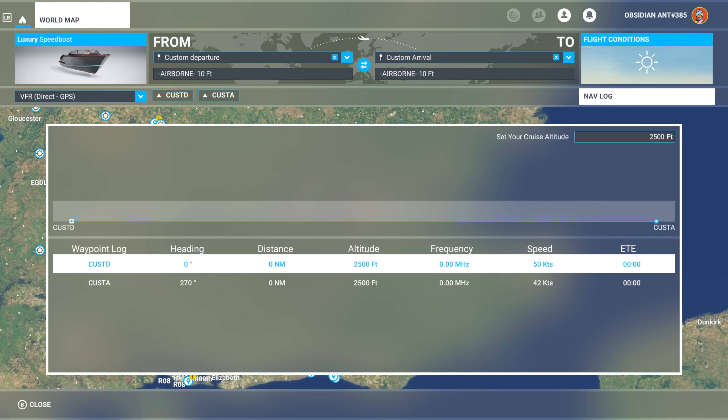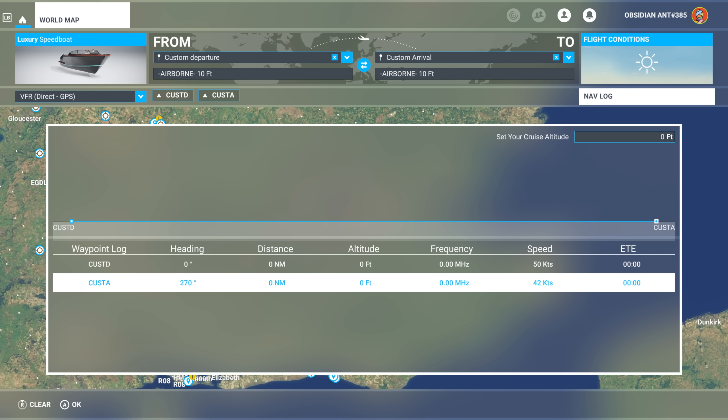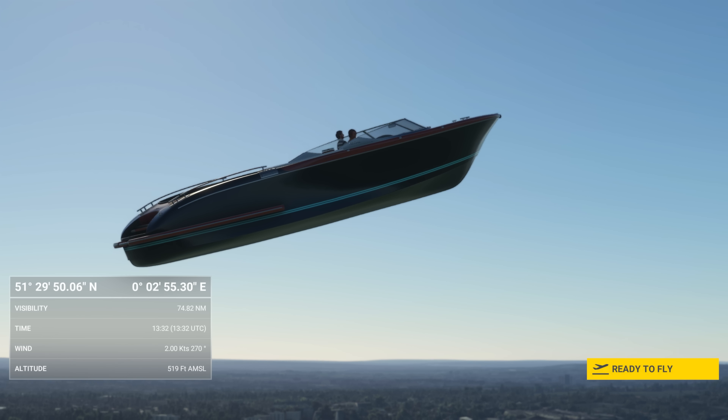In the previous clip, you saw that I took off from an airport located on the water. If you want to choose a random location, such as the River Thames, you'll find things aren't quite so straightforward. Even with the altitude set to zero feet, you'll spawn right up in the air.